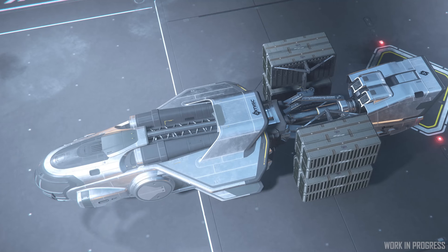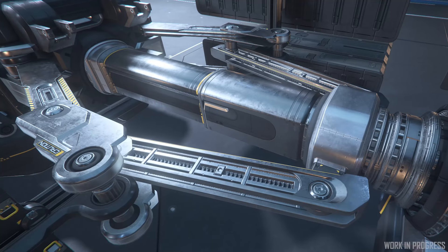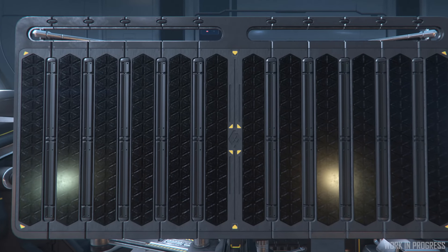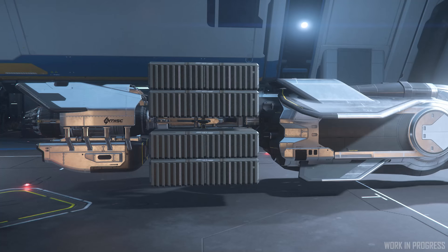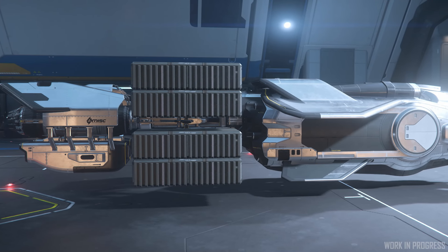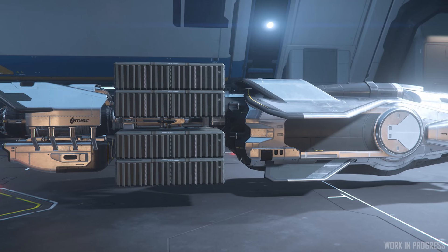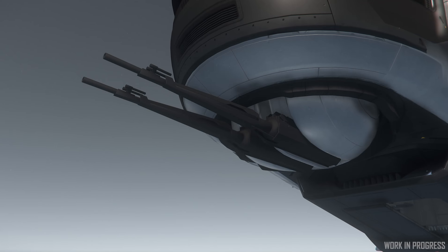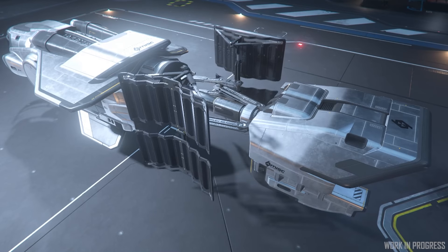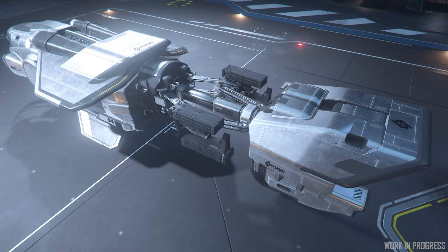But before that happens, we've got the MISC Hull A barreling towards completion at the end of this quarter, where its final art pass continues adding all the various decals and decorations you might expect. Disclaimer here: those aren't the correct cargo boxes you're seeing here — the ship didn't just massively increase in size, it's just an artist having a little fun. They're also adding the trademark MISC turret underneath the cockpit, and continuing to refine the expanding and contracting cargo grid for all your shipping needs.